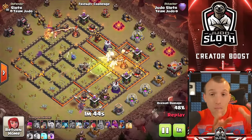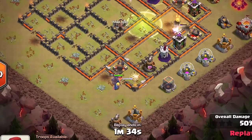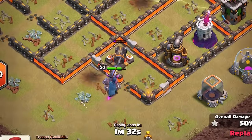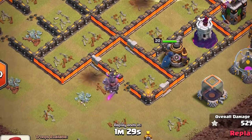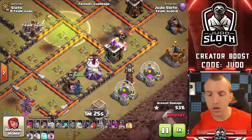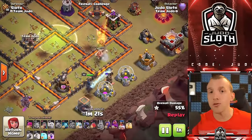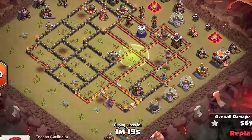With Jump Spells to guide them through the base, the best strategy I found for Super Giants is the HGHB attack. If you can get Super Giants and Bowlers into the center, you can then send Hog Riders or the Royal Champion around the outside to clear the remaining defenses once the core is taken out. That is what I have found the Super Giants to be best with.